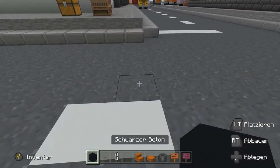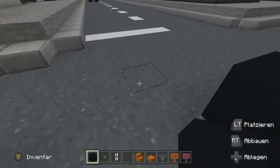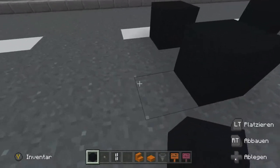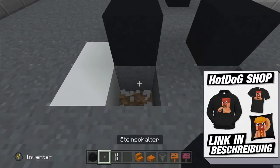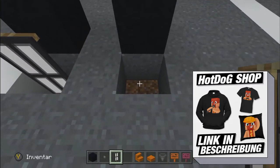Wir nehmen jetzt erstmal unseren schwarzen Beton und machen unsere Räder hin. Die Räder haben einen Abstand zueinander von drei Blöcken nach vorne und zur Seite jeweils einen Block. So, jetzt entscheiden wir uns, wo ist vorne, wo ist hinten – bei mir ist hier vorne. Ich mache mir natürlich nur zwei Scheinwerfer rein, einen auf der linken wie rechten Seite.